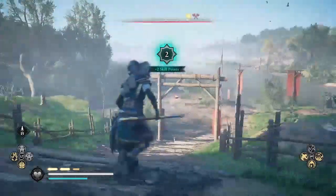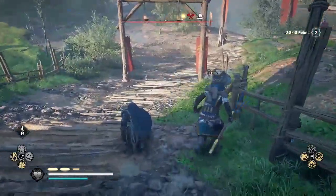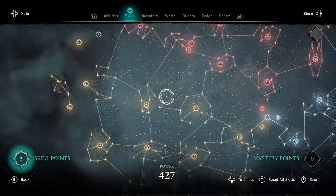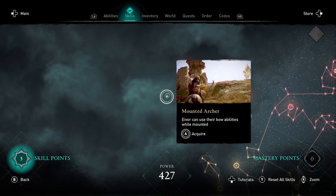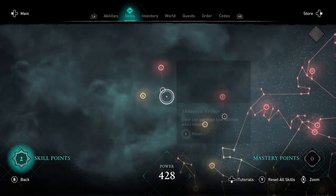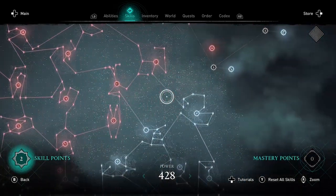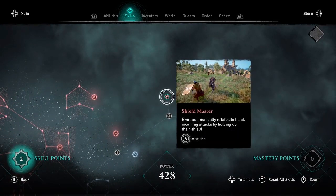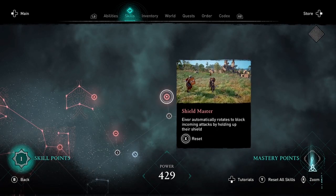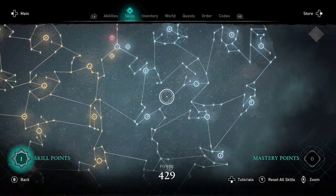I just leveled up and got two skill points, and then when I had a total of three skill points, I was able to fill out those three new nodes. Acquiring the three new skills brings me to power 430, which is the new max power.